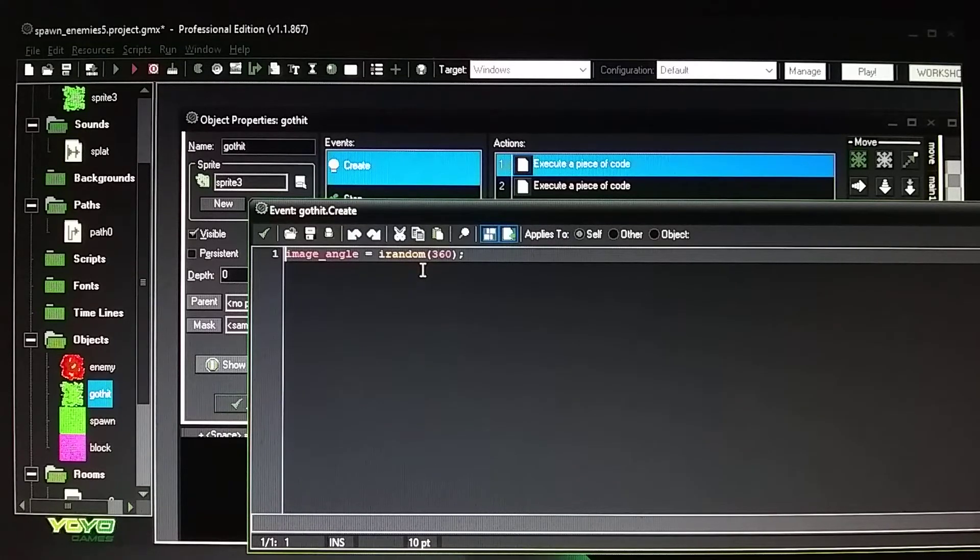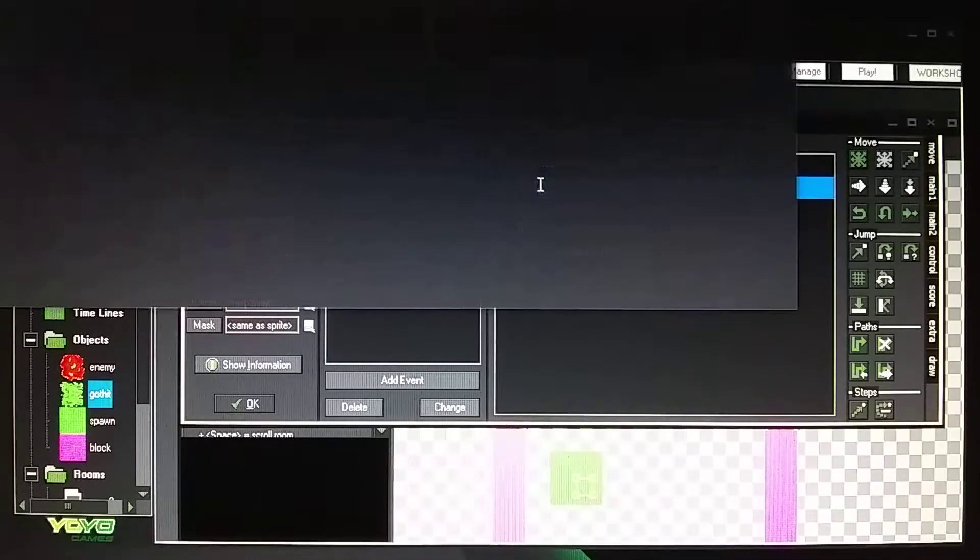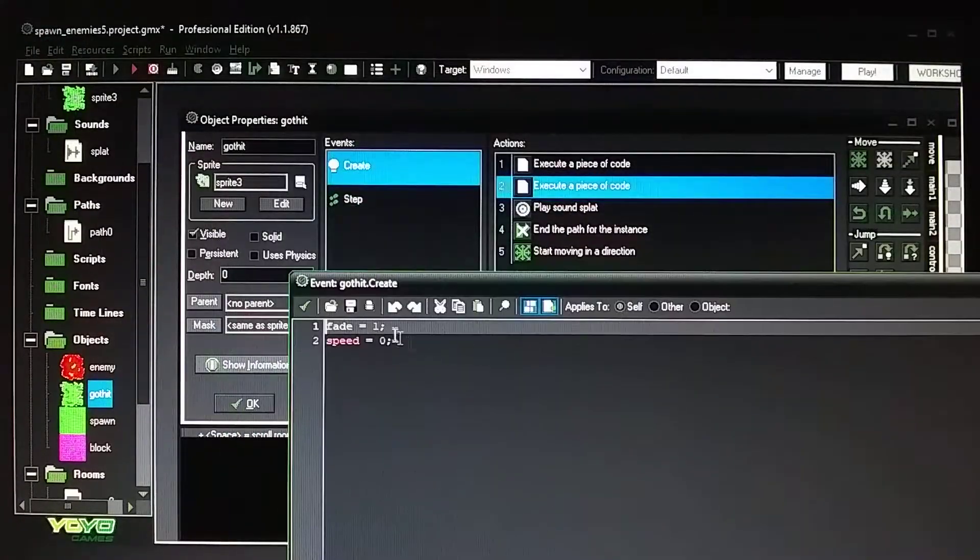There's also code for a fade effect. When you hit the slug it shows the blood, rotates it to a random angle from 0 to 360, and it slowly fades away. It starts solid — that's why speed is zero — and then slowly fades using the fade effect code.